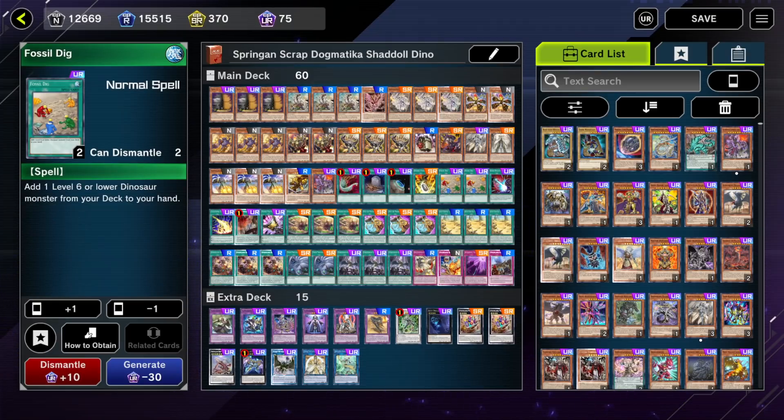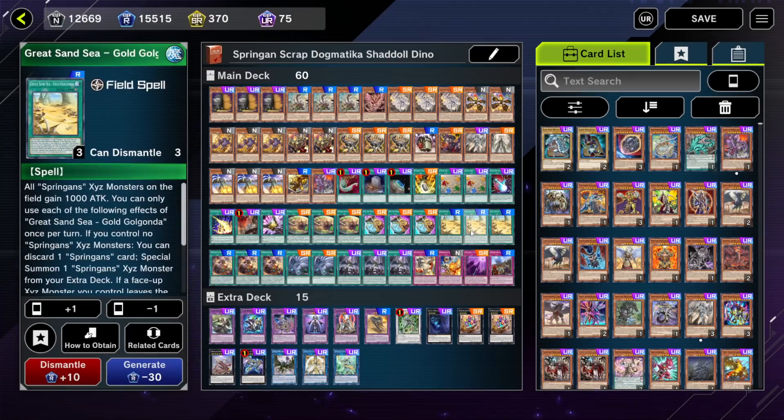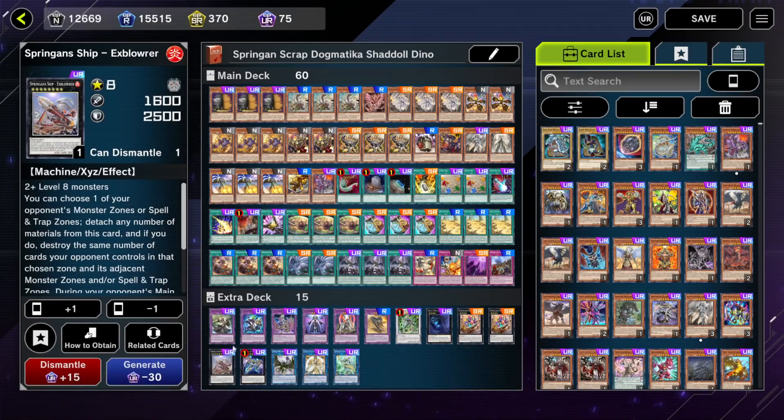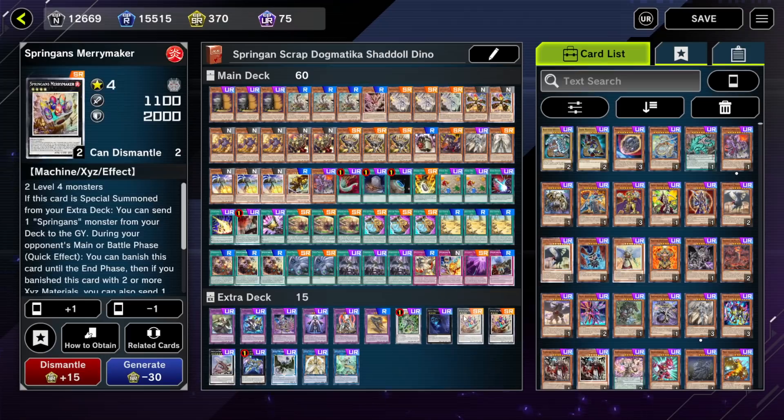That's how the deck works, on top of Spriggans. Everybody knows how Spriggans work, but if you don't, let me explain. Spriggans revolve around this field spell card called The Great Sand Sea - Gold Golgonda. What this card does is increase the attack of all your Spriggan Xyz monsters by 1000 points — that's a lot. Except the Spriggan Xyz monsters have very low attack points, so they're balanced around the field spell being out to have normal stats.